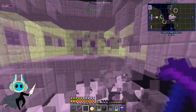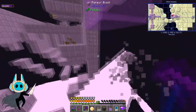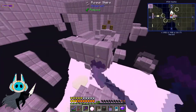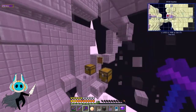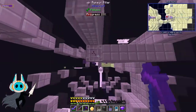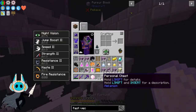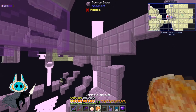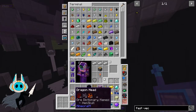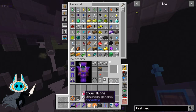Just because I feel like being a jerk and dismantling the ship — shulkers can't live on a ship that has no blocks. There we go, not a bad little haul really, got everything we needed.